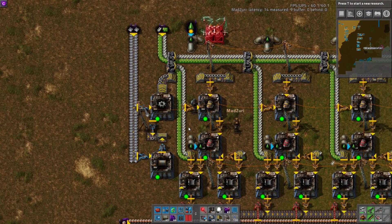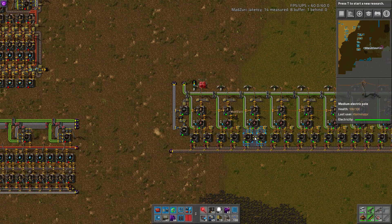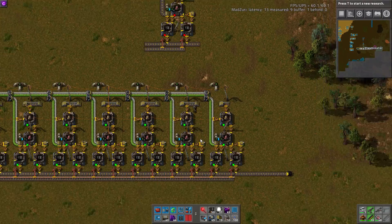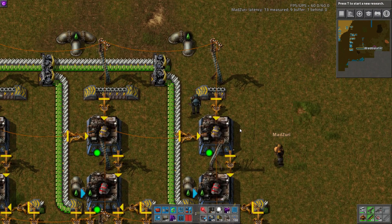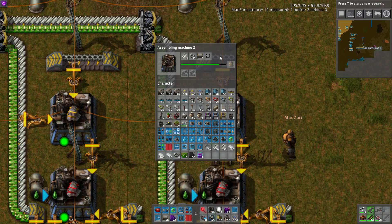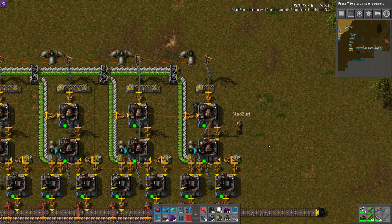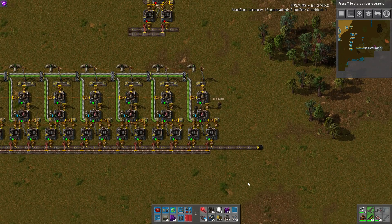Also, the power poles are OCD-friendly for this build as well. I didn't really notice, but now that I look, they are very nice. The pipe situation is just an oddly satisfying thing — when you build perfect ratios, you get machines working 100%, but only because they receive the materials exactly when they need them. That's the beauty of building perfect ratios: you get results like this.